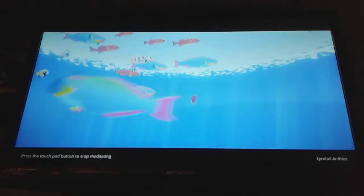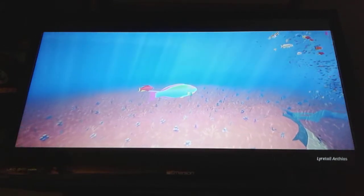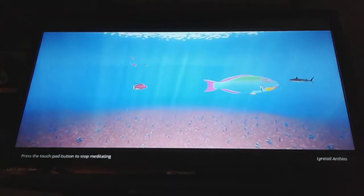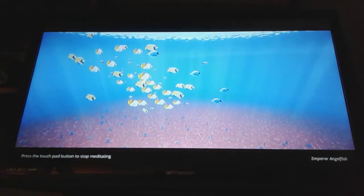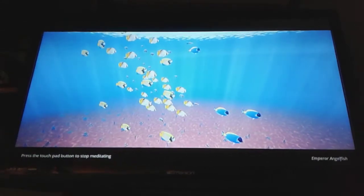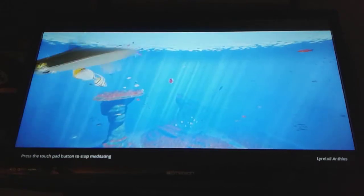Whoa — what are these? Larry-tail and this anthias. These things are so small you'd barely be able to get your camera on them. Is that — I think those are anchovies? No, I think these are cleaner fish. If the camera will actually get onto one I'll know for sure. You can't get onto the blue tangs in the school, but you can lock onto this little sucker way on the other side of the map.